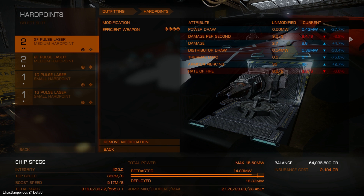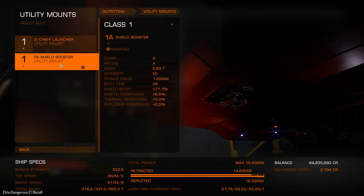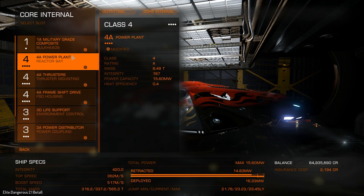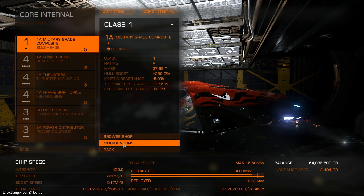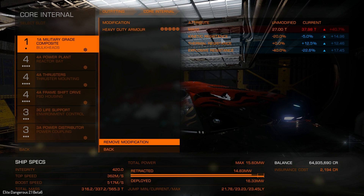The lower damage per second is pretty much due to the rate of fire going down, but that's fine — it means we don't have to keep going back and reloading. And because the thermal load's gone down, we're not going to be overheating as much. The shield booster now does 71.1% boosting of shields, which is nice. We have modified the military grade composites to heavy duty armour. It's increased the mass by about 40%, but it's also increased the kinetic resistance, thermal resistance and explosive resistance of the armour.